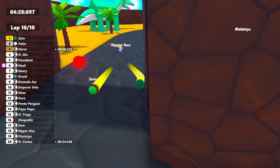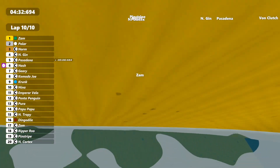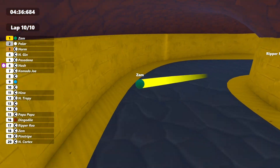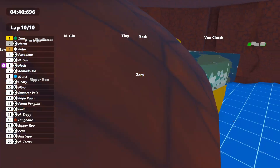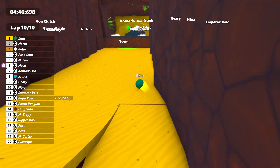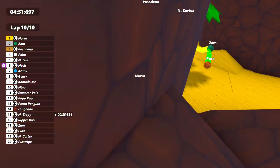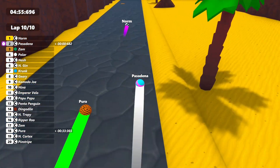3.7 seconds back to Polar in second, then we've got Norm, Engine, and Pasadena for our top five. Zam is losing a bit of time in the water there. Just a bunch of lap traffic around, so no real threats. The next closest rival is... oh no! Zam has a massive issue — he's fallen the wrong way and is now running into traffic. Norm will take the lead right at the finish and get the win.